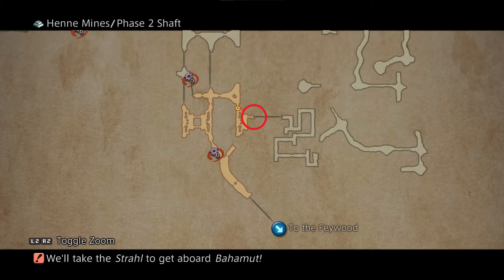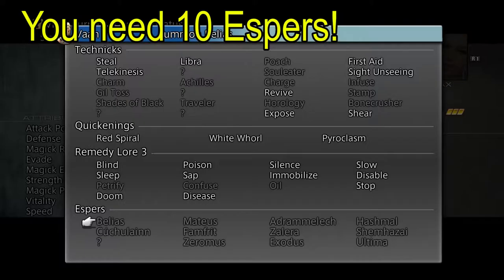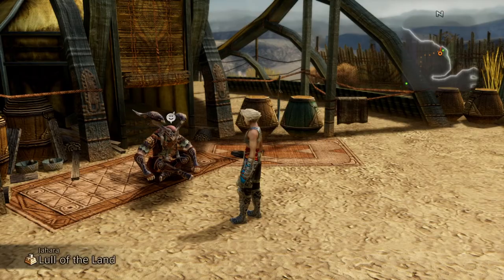First things first, in order to get into the special charter shaft area where the treasure chest for it is located, you must have at least acquired 10 espers first. Once you have met this requirement, talk to Geomancer Ugalu in Jahara. He will open the door to the previously restricted sector of Hen Mines.